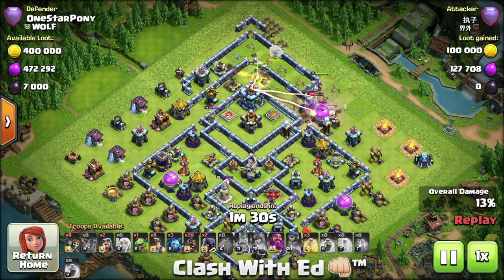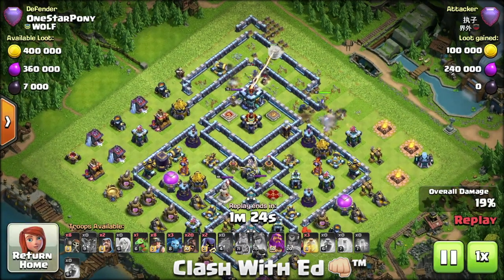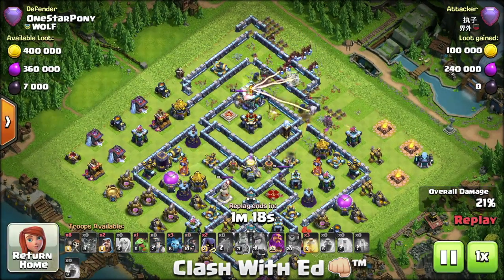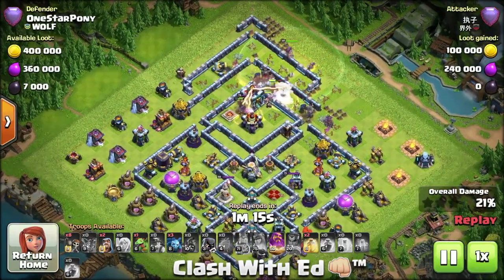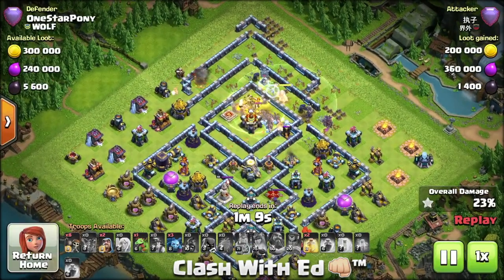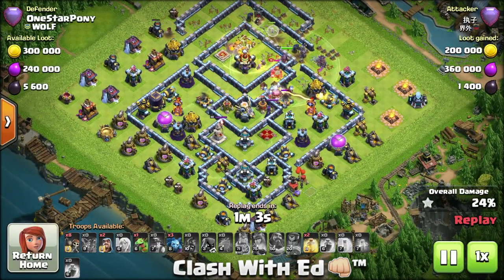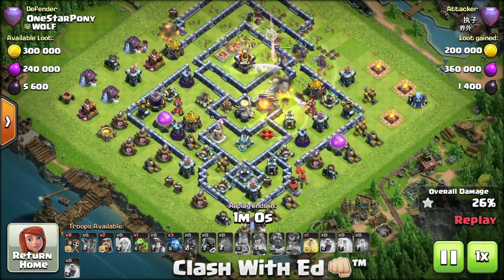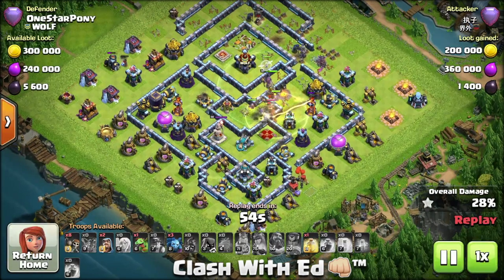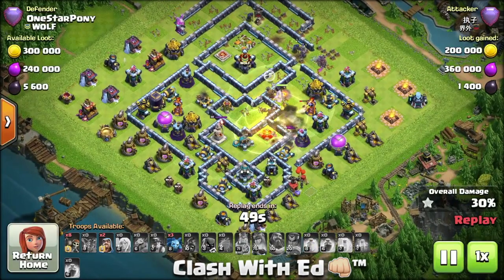If there's a super skillful attacker there's not much to be done, but as you can see from here it goes pretty nicely. He needs to send all the troops in — it's panic mode, and panic mode is good because that's where we win. He needs to use the warden's ability already. It's going to be utter destruction: 24%, one star, two spells left — it's going to be a catastrophe. He didn't even use the wall breakers.